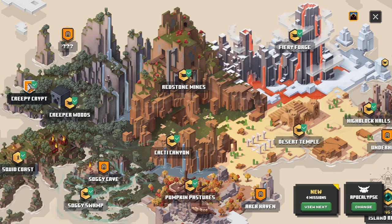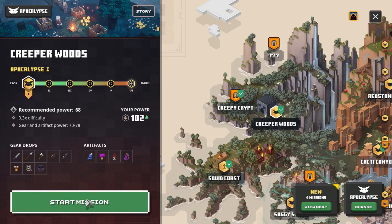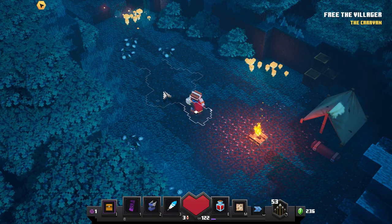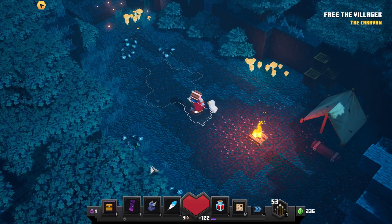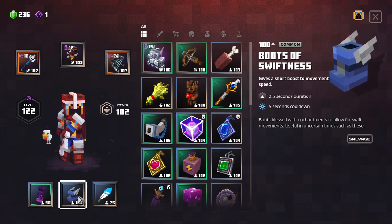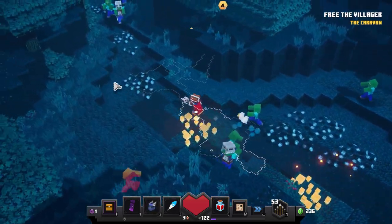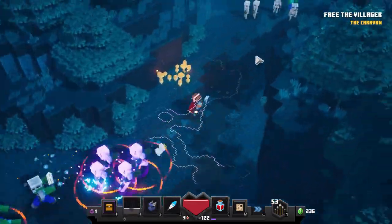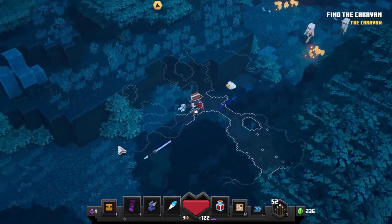We'll start with the Creepy Crypt. In order to find the Creepy Crypt, we have to go to the Creeper Woods to unlock access to it. Push start mission, we'll load up the map and go find it. This is one of two secret levels that will always appear in the same place. I recommend putting it on the lowest difficulty so you can just run through, equipping your two or three fastest artifacts. I'm using the Ghost Cloak and the Boots of Swiftness.